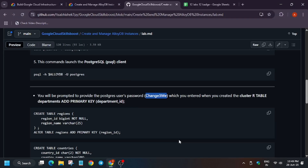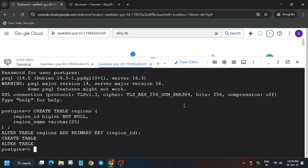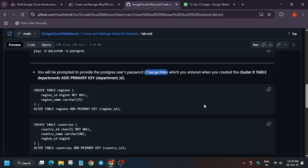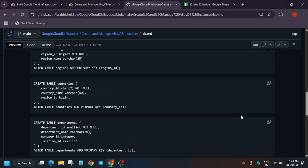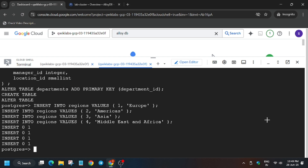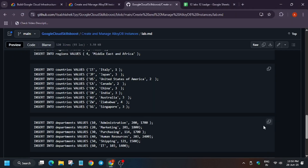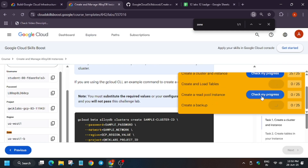Now let's complete the next steps. You have to run the queries one by one — just paste and hit Enter. Run the first query, second query, third query, fourth query, fifth query, sixth query. All queries have been done — make sure to check.